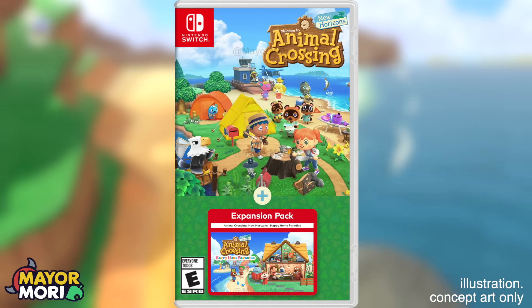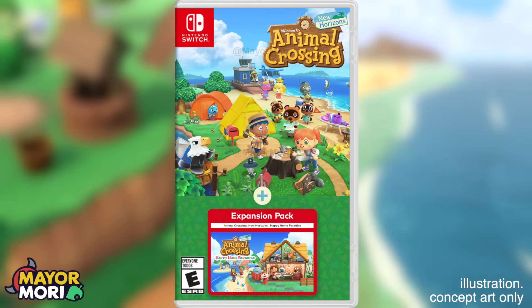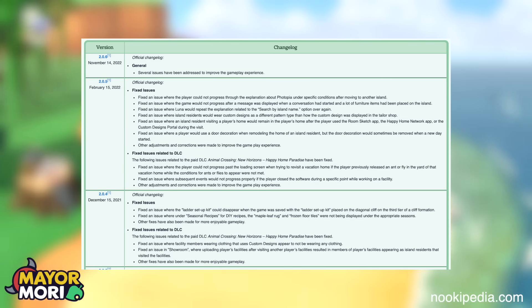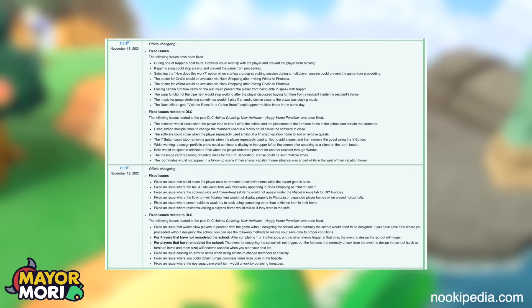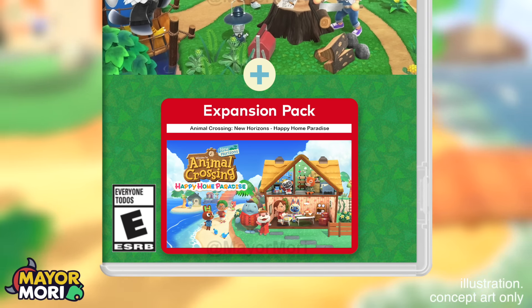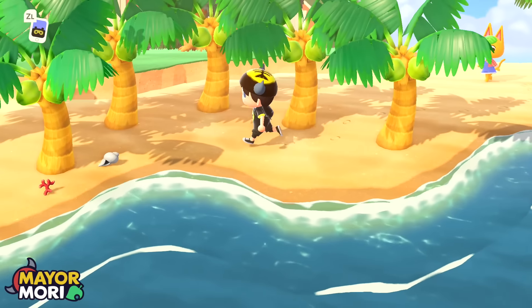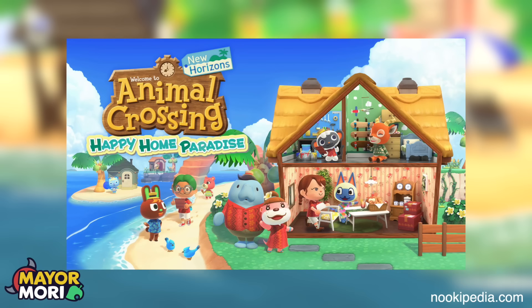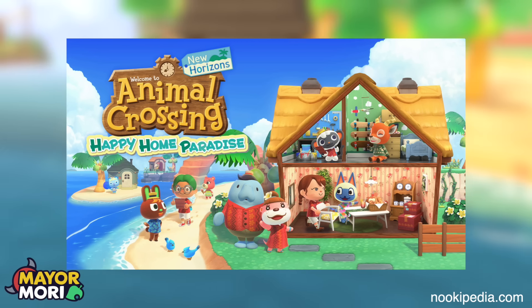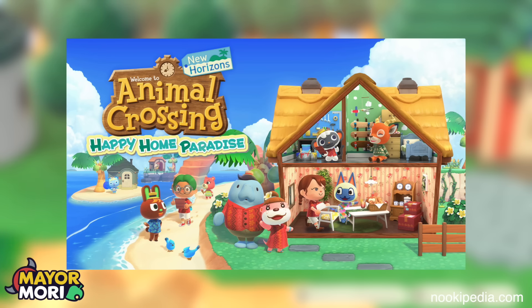It's pretty obvious to me that at some point Nintendo will need to release a new version of Animal Crossing New Horizons patched with the most recent 2.0.6 update, which includes everything mentioned earlier as well as all bug fixes, and go as far as to include Happy Home Paradise on the cartridge. It would be crazy for Nintendo not to release a physical copy of Happy Home Paradise at some point — it's basically a game in its own right, so bundling it with New Horizons so it's not only a digital game makes sense.